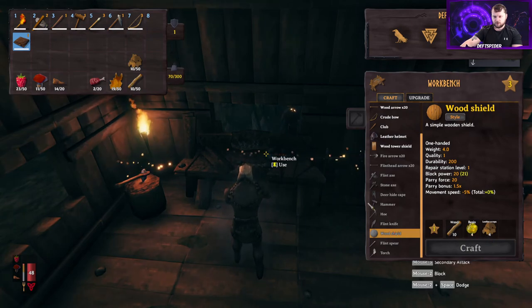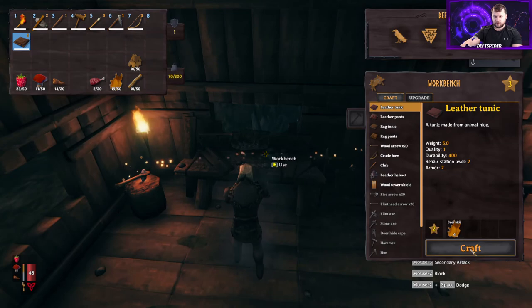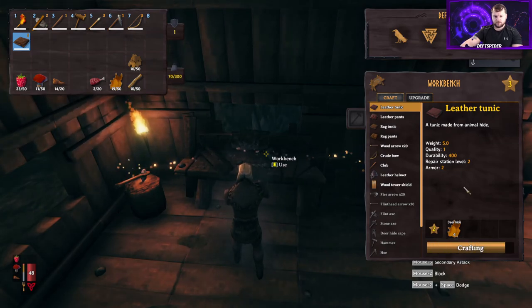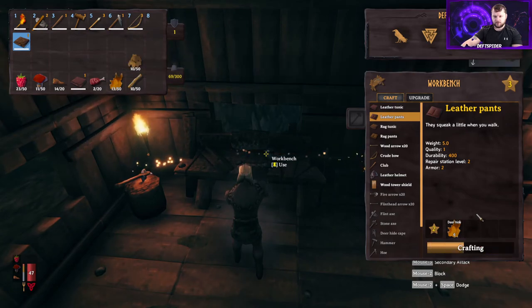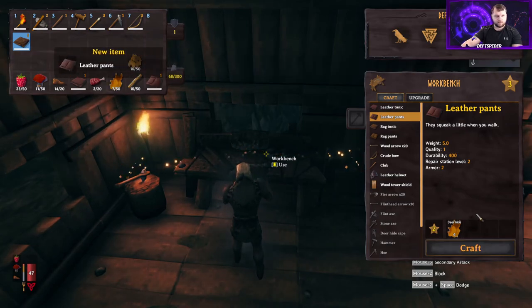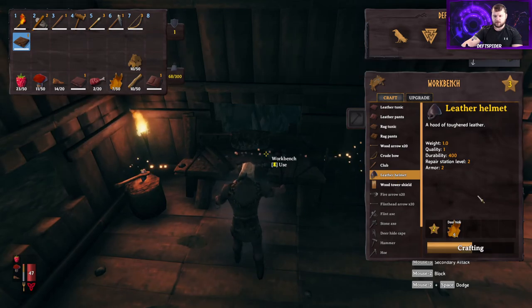First, let's make sure we have what we need for the wooden shield — just leather scraps, okay. Let's get a tunic made: it's six deer hide. Then leather pants — another six hide. And then the leather helmet, which is also six hide.